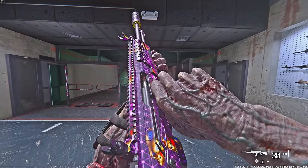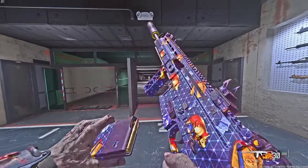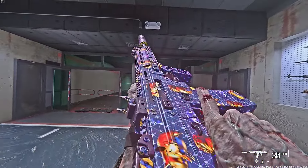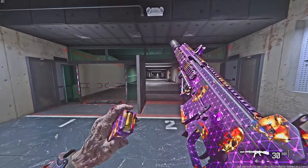The first camo we have is Windfall, which is the only animated camo being added. From what we can see, it does change color — it goes from purple to pink to blue, and likely has some other colors as well. It also has skulls all over the gun. In my opinion this is a pretty cool camo — I could see myself using this in Warzone.